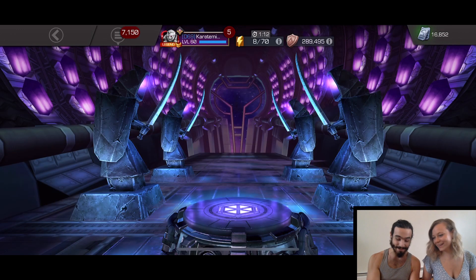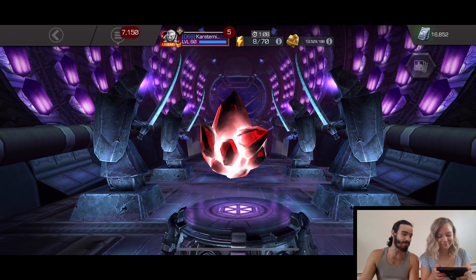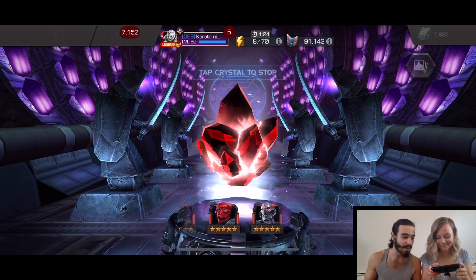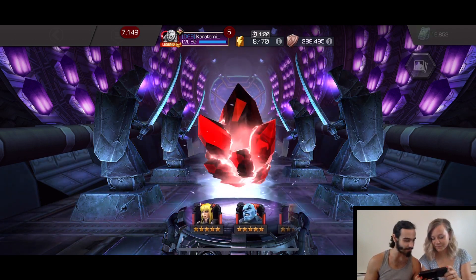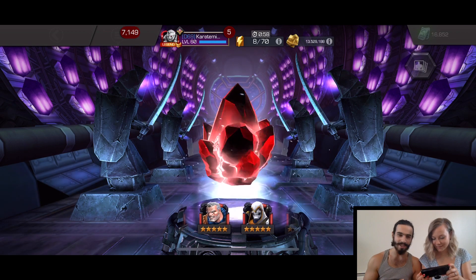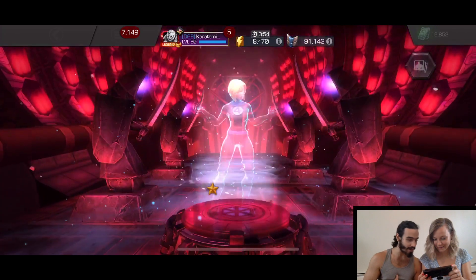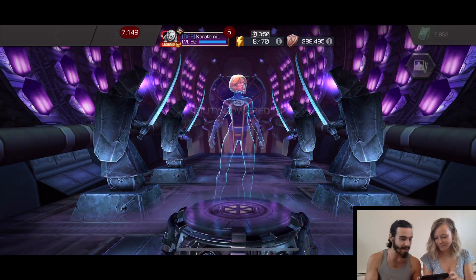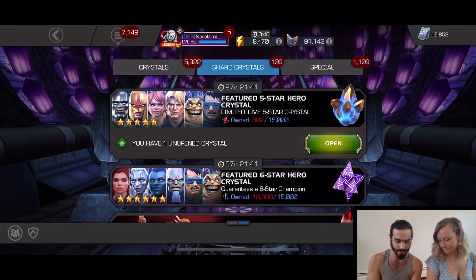So up next, we're going to go for this basic five-star crystal. At this point I'm pretty much happy with anything, but as you guys know we're looking for Hyperion, Captain Marvel Movie, anything we don't have. Ebony Maw would have been cool — I don't have him — but I love Invisible Woman. I did use an Awakening Gem on her, so that's totally fine though. I'm not too concerned even about five-stars at this point.